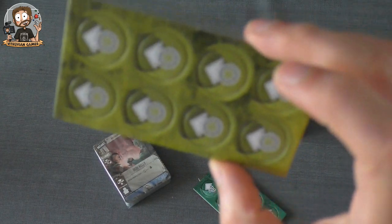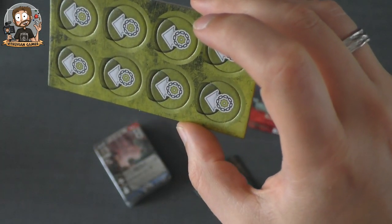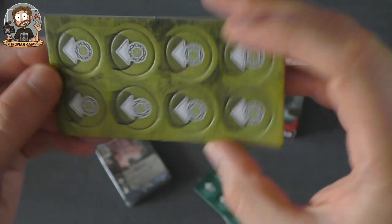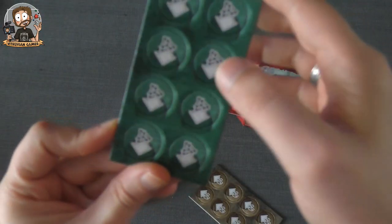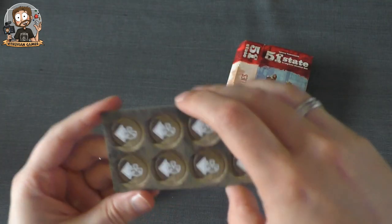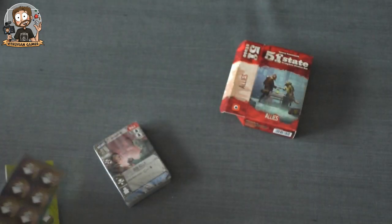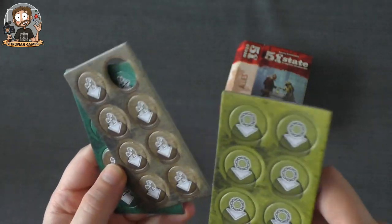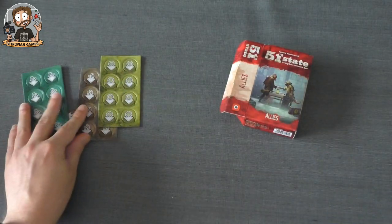First we have the tokens. These are the Iron Gang influence tokens, the Shirash influence tokens, and the brownish ones are the Uranopolis influence tokens — sorry about the mix-up. So there are three sets of faction influence tokens in here.